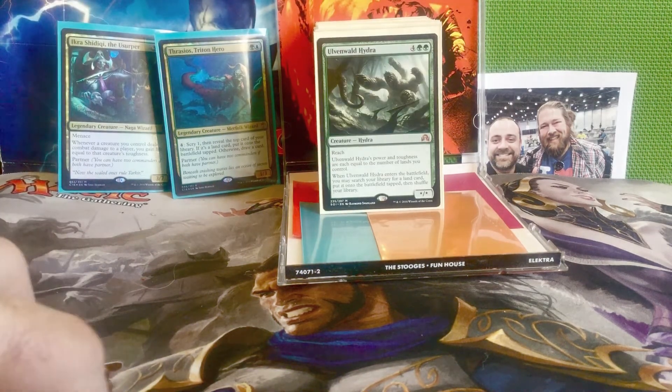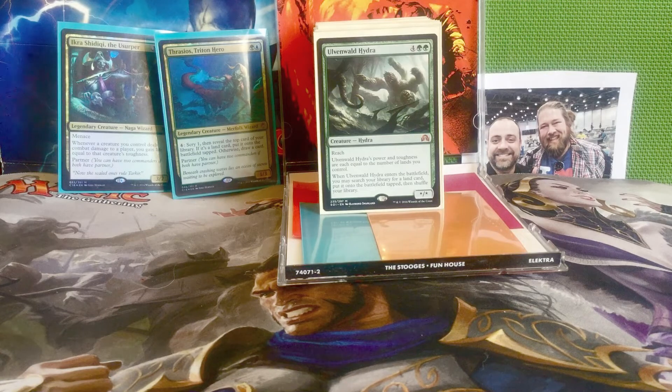Next we have Ulvenwald Hydra — four and two green for a star/star hydra with reach. Its power and toughness are equal to the number of lands you control, and when it enters the battlefield you get to search for any land and put it onto the battlefield without it entering tapped, then shuffle your library. Really great for any big creature deck as ramp.